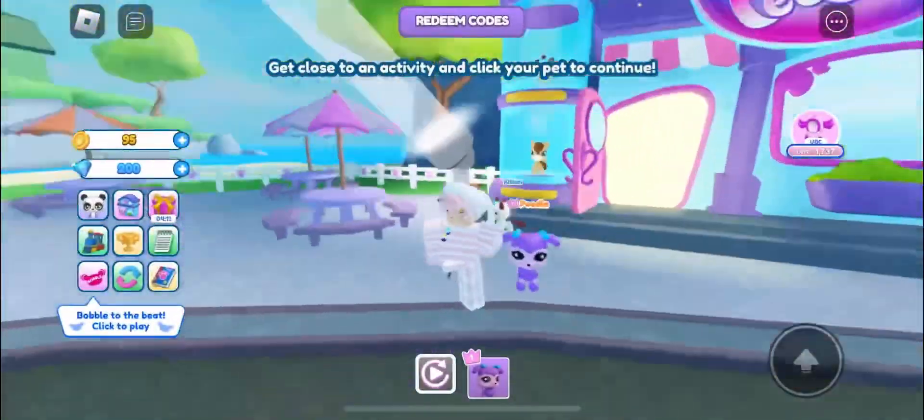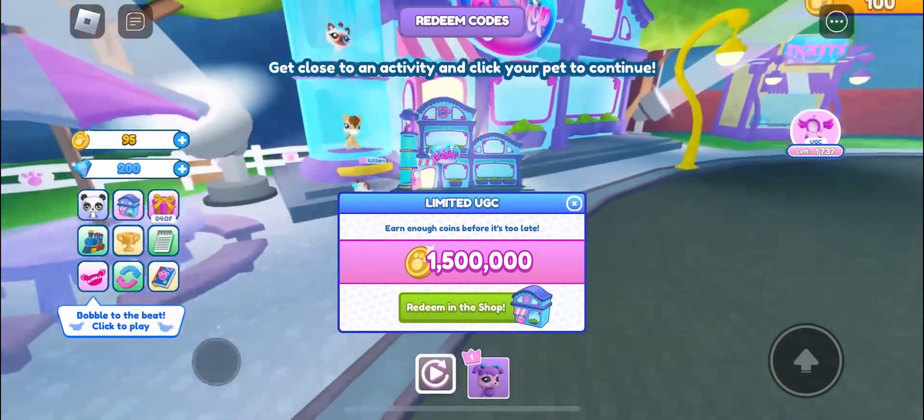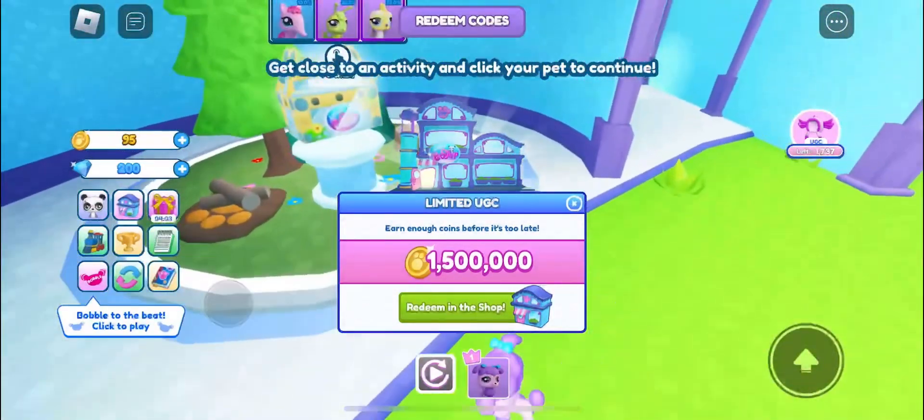Hey everyone, welcome back to the channel. Today on the studio machine, this is how to get the LPS axolotl hood in Littlest Pet Shop — or store, whatever it's called. This game is giving me a headache, but you have to get it.